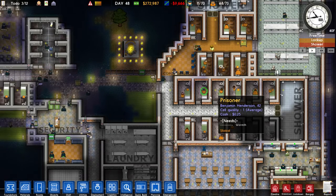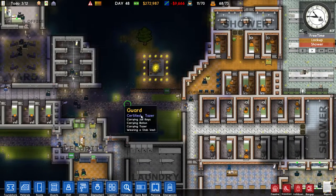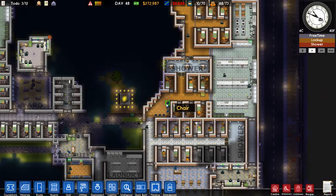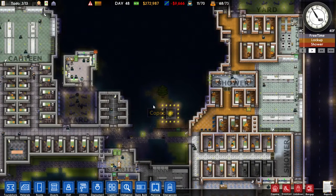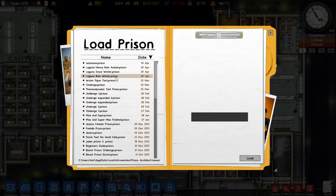The other type of weather is snow, which makes it a lot colder basically. You also get heavy rain, which causes flooding. I do have a few of these saved so I'm just going to load them up.